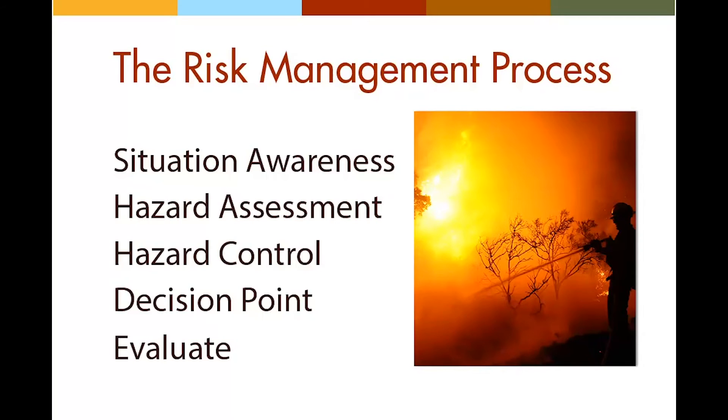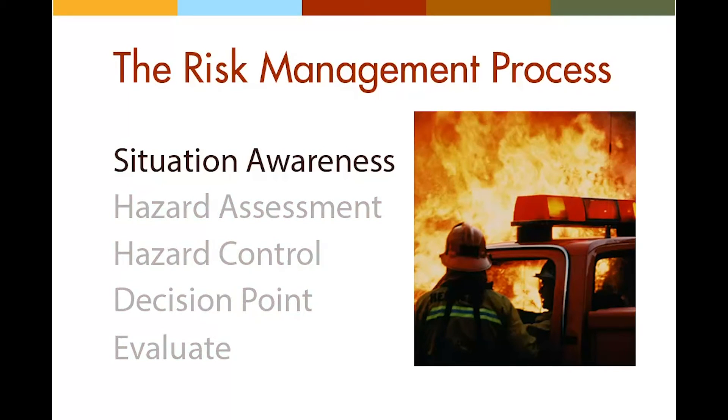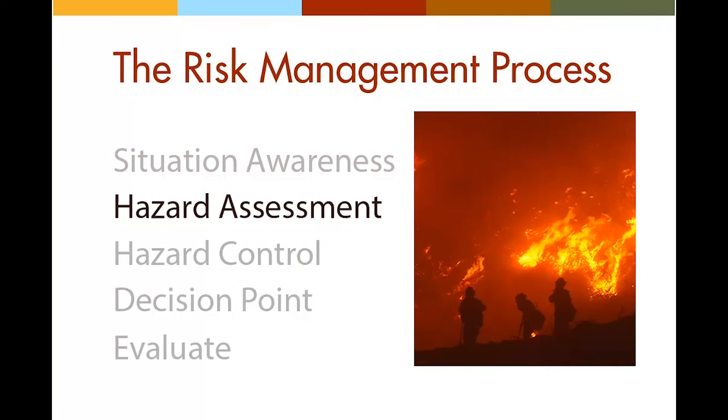The first step in the risk management process is situation awareness. Situation awareness means gathering information to better understand the environment you will be operating in. Why are you there? Who do you report to? What are the fire weather conditions and forecasts? What is the communications plan? Have you scouted the environment? Maintaining situation awareness requires that you constantly ask yourself these questions and are always seeking more current, detailed information on ever-changing conditions.